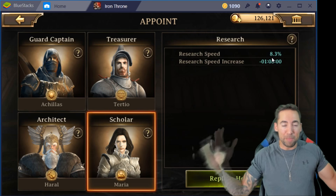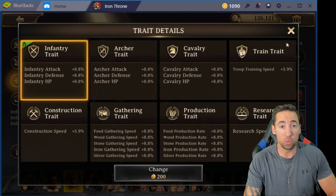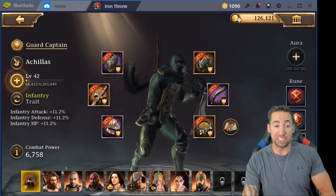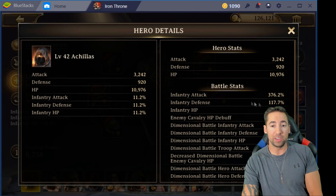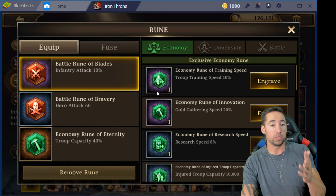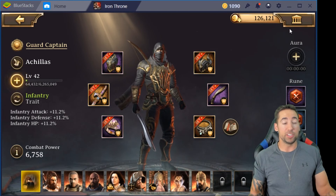See, guys — all of these heroes are just basically cosmetics. They look good, but any hero you have can be any trait you want, literally any trait. Like I said, my ninja Achilles could be any trait, but if he's going to be research you want research gear with research runes. Since I have him set for infantry, he has infantry gear. That's my battle stuff — infantry 376 attack, basically all infantry. You got dimensional battle stuff right here as well. He's my infantry hero with infantry attack, hero attack, and troop capacity.